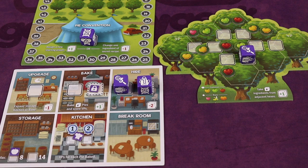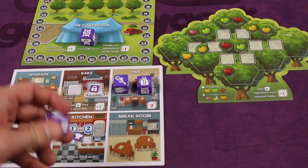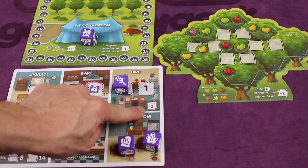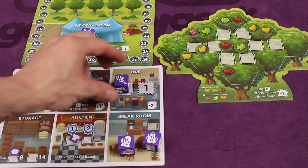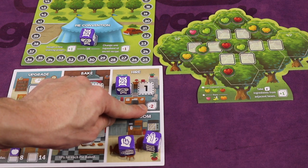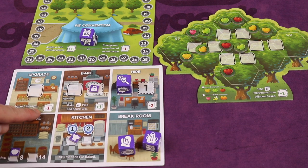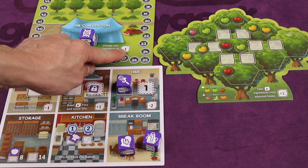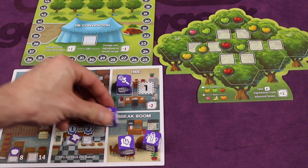Some spots in the game require you to move die levels up or down. The orchard increases your die by one when you pull it back, so a three becomes a four in your break room. When you hire, the new worker starts at one, but the die you placed goes minus two down to a one. This means the minimum level you can place at the orchard is a three. With upgrade, you need at least a two since it goes minus one. The bakery adds one, and depending on the action it'll either add or subtract one.